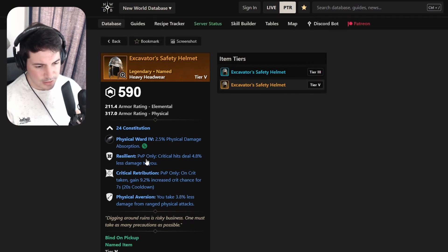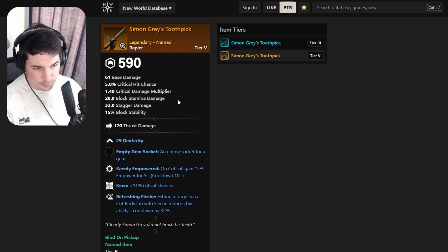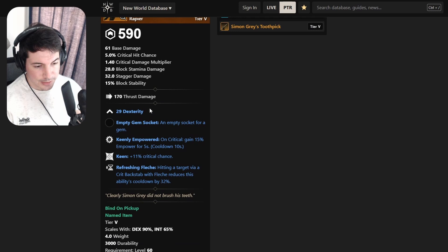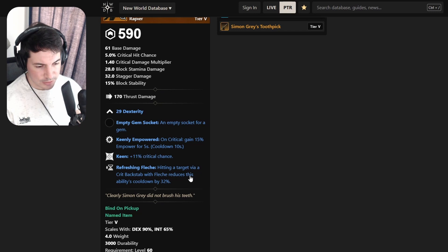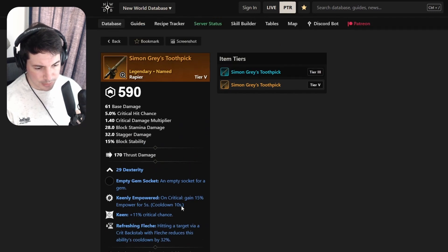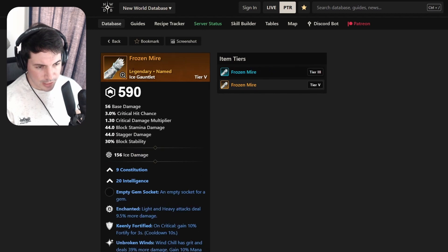Moving on to a rapier - Simon's Grace Toothpick - with Dexterity, Keenly Empowered, Keen, and Refreshing Flesh. Hitting a target via a backstab reduces the cooldown. Really good rapier that we can pick up.